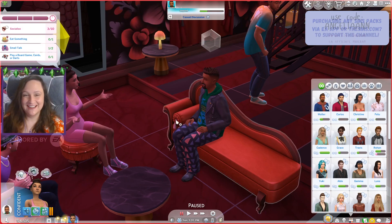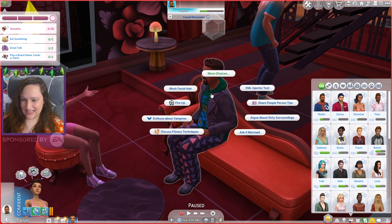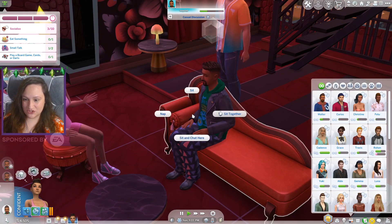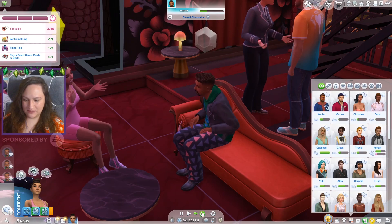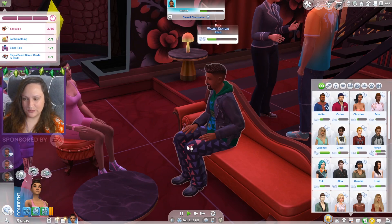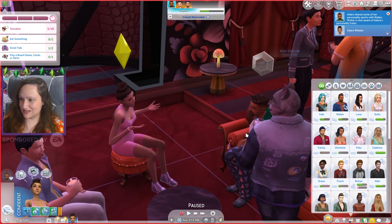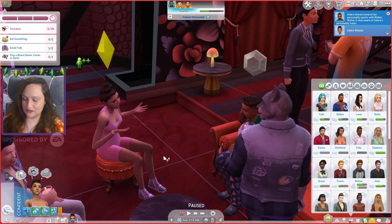I moved my camera again, so hopefully it's in a better spot and you guys can actually see everything now. Let's discuss fitness techniques, share personality quirks - let's really get to know this dude. Bold pickup line, okay, we can do that. There's nothing wrong with her having maybe like a little flirtmance here and there before we actually find someone to settle down with. Obviously it's going to be the Nick Burkhardt guy I made because I'm obsessed and he looks pretty darn good in my humble opinion. Oh, is this Panya? She's haunting us. Rory is here. Adara shared some of her personality quirks with Walter. Walter is now aware of Adara's personality traits.